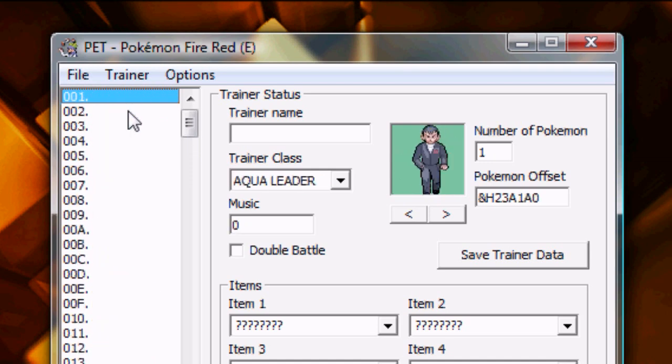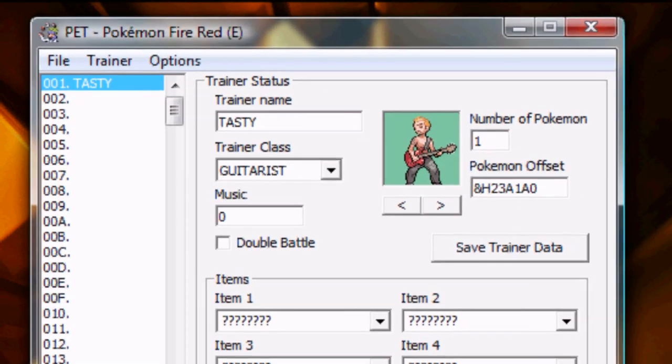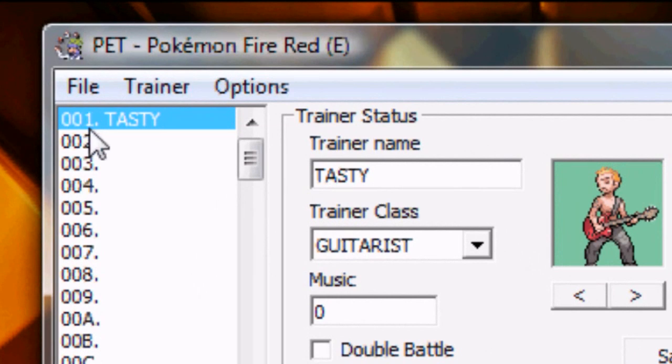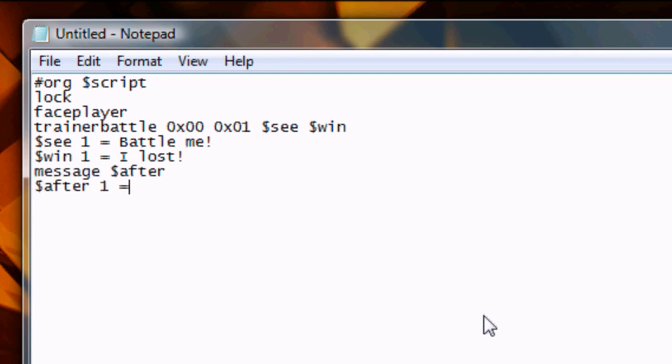The second set of 0s represents the Trainer you're battling. We figure that out by going into a program called PET, which has all the Trainers in the game. Scrolling to the top, we have blank slots we can use, so let's make a Trainer for this tutorial. When we're finished customizing him with cool moves and cool Pokémon, make sure to get the number next to his name — 0x01. Now we put in Offset C, Offset Win, and define them: Offset C equals 'Battle', Offset Win equals 'I lost'. Let's add a message, then Release and End.